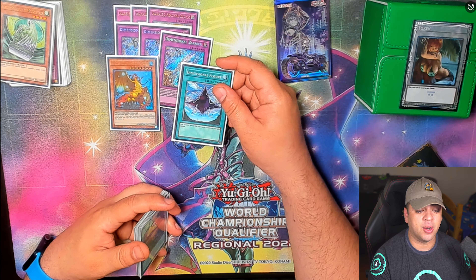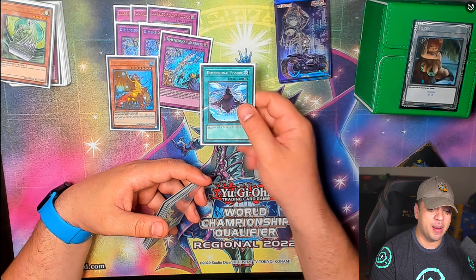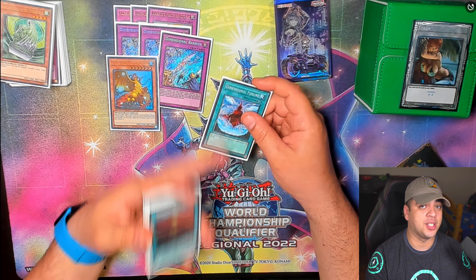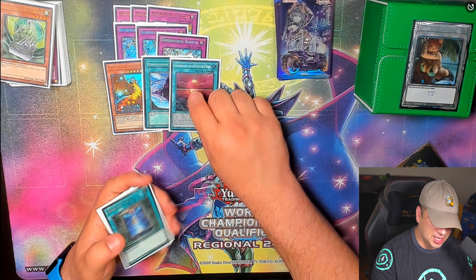We play one D-Fissure. A lot of players run both Fissure and Macro Cosmos, but I like Fissure because when you're going second you don't want to set Macro Cosmos for a turn — you want to activate Fissure and continue your plays. This card is really good at stopping hand traps as well. And for Unexplored Winds in the side, I think every Flunderies player is playing this now because in the mirror match this card is insane.